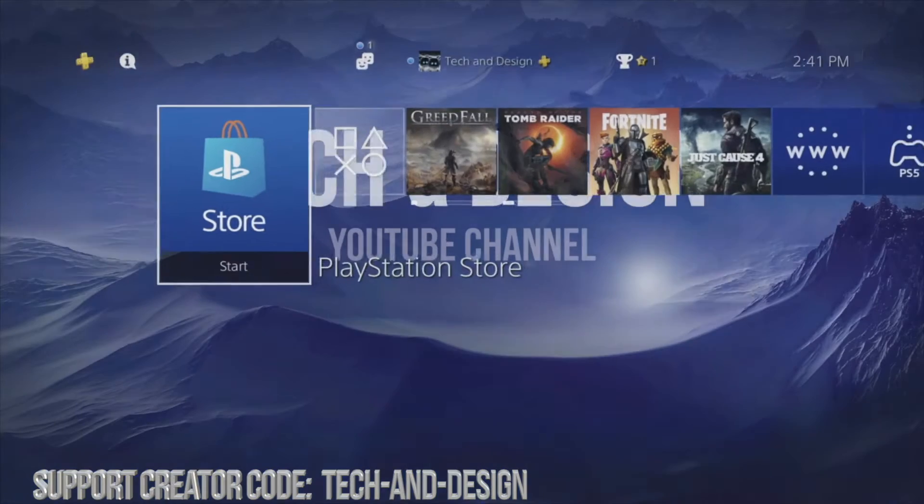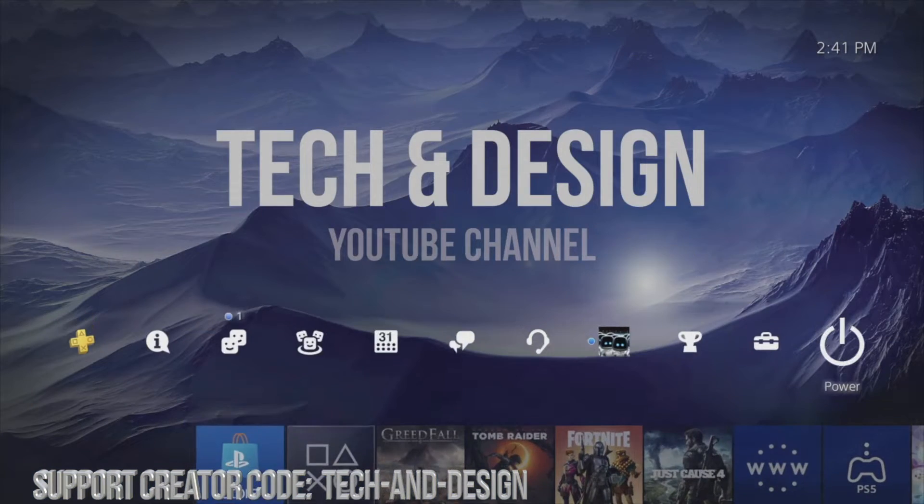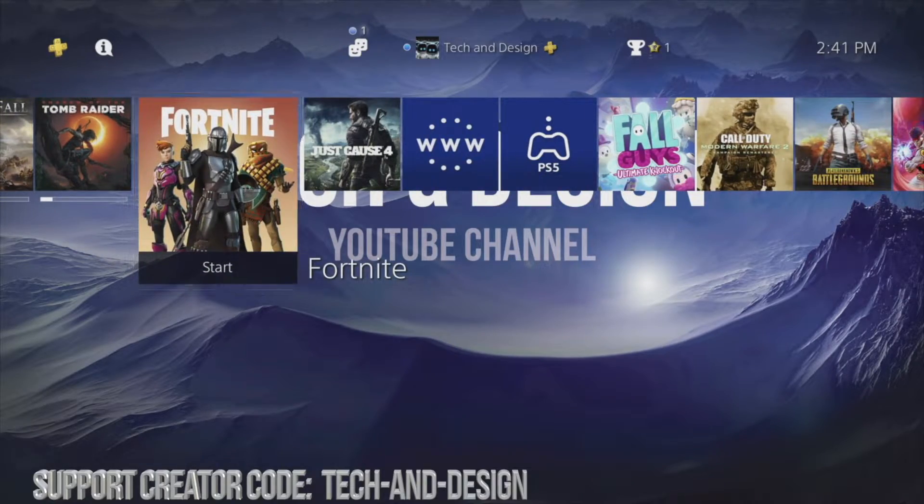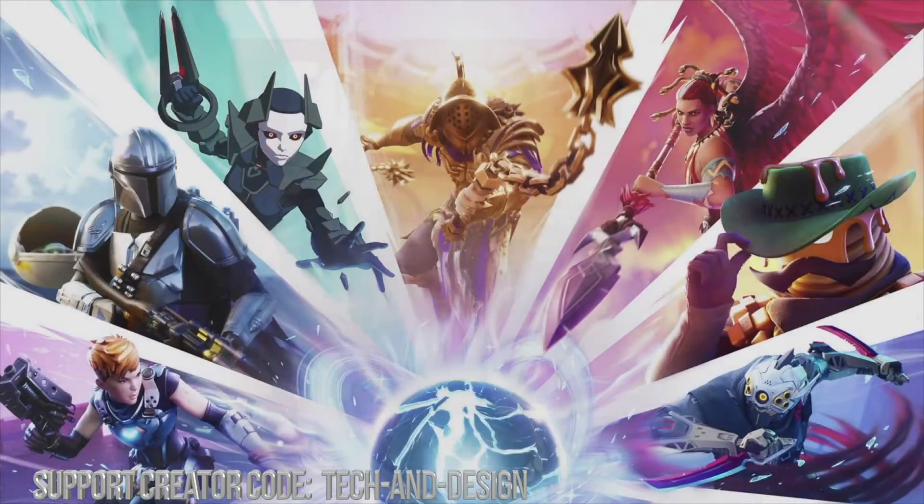I'm gonna do that in just a second — let me get out of here all the way back. I'm gonna launch Fortnite now, I just have to close that and it's gonna go automatically. Let me just go right into Fortnite and start it up — this is just to show you how it works.